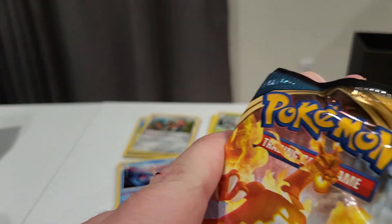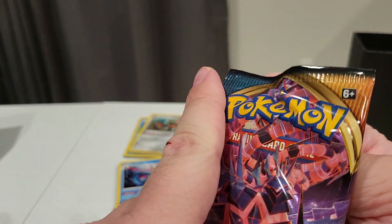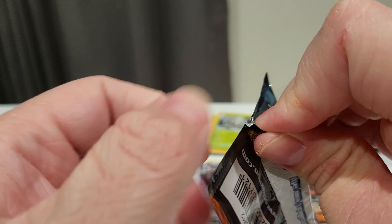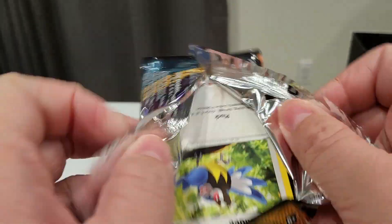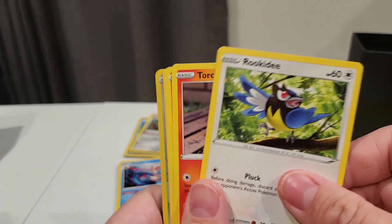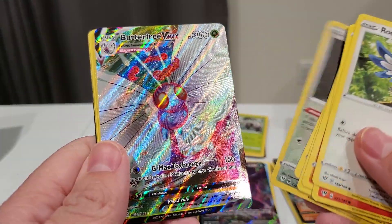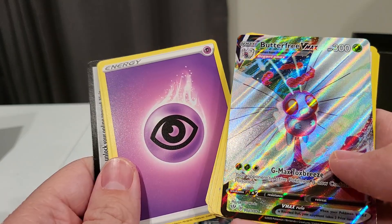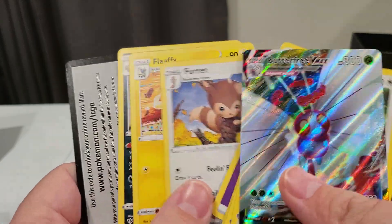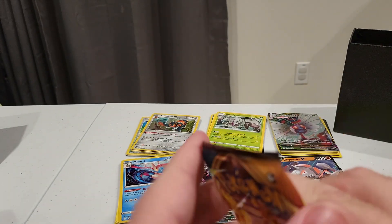We got the Charizard art on this pack. We're down to our last two packs, so we'll save Charizard for last. Let's go ahead and get our seventh pack. There's Torchic again, Sunspacre, and Butterfree VMAX — wow, that's got some really nice texture on it. Maybe I should have saved that one for last. Let's hope we actually get something out of this Charizard pack, or else we could have ended on that Butterfree.